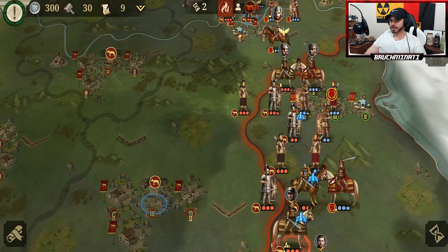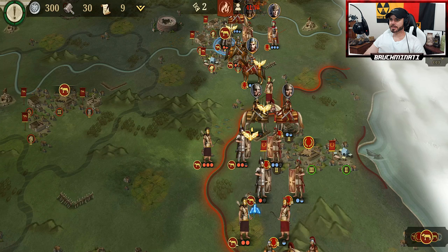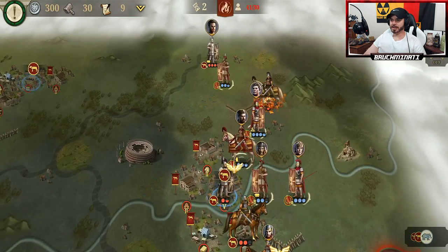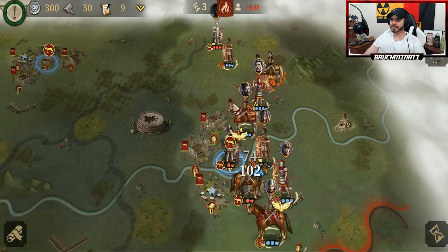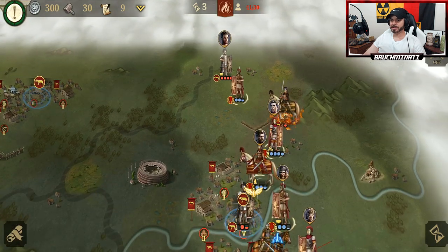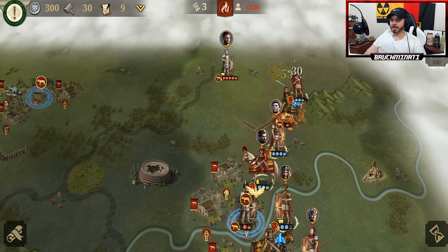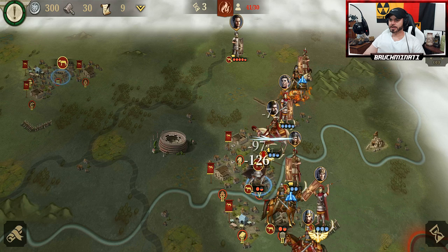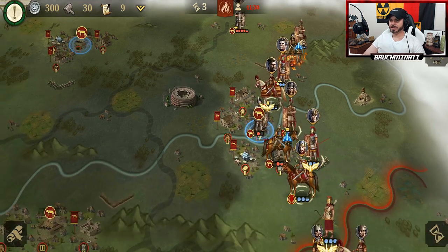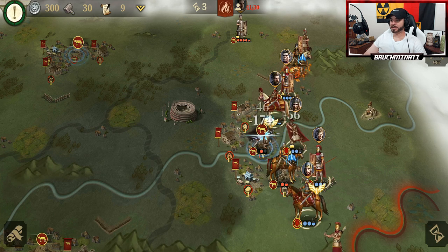Munda, that ain't happening. There is one of the key units that we must destroy. What kind of sucks about this one is the other ones kind of hide from you — you actually have to go out looking for them. And I think one is like the top left behind that city, and the other one just pops out whenever he feels like it.